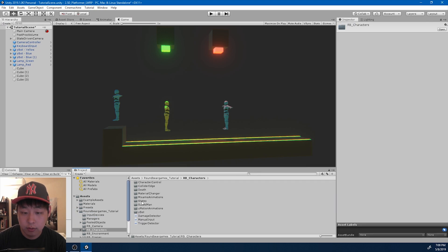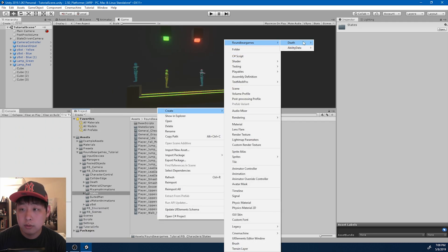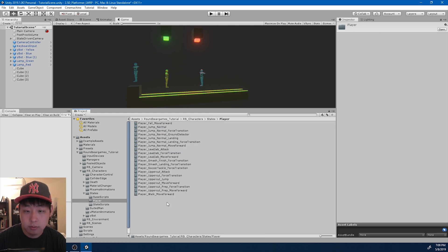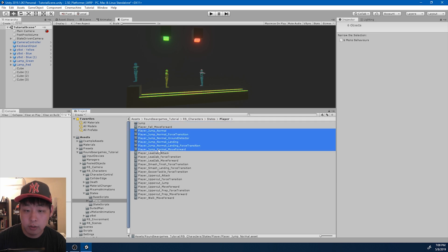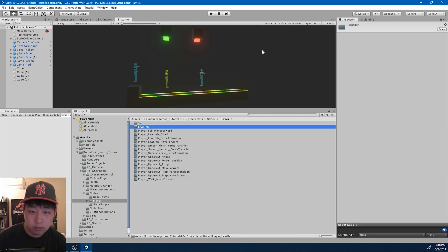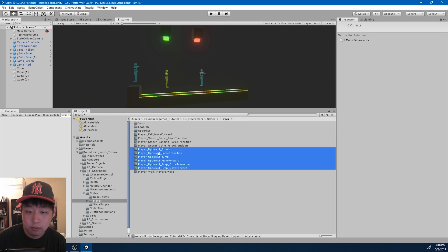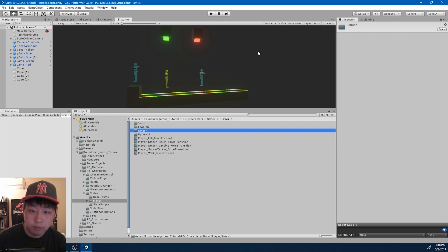First let me get into the states folder. Before I do anything, let me organize the folders first. There's too many files now, so I'm going to put them into folders. All the jump files go into jump, jab files go into jab, uppercut goes into uppercut, smash goes into smash.